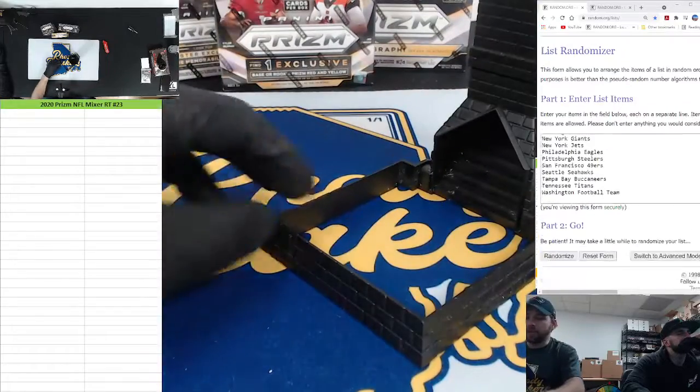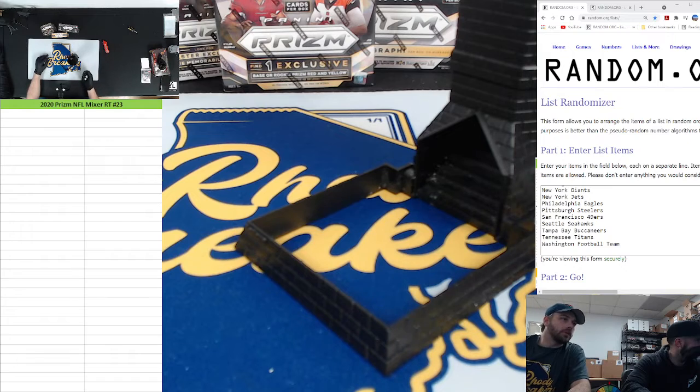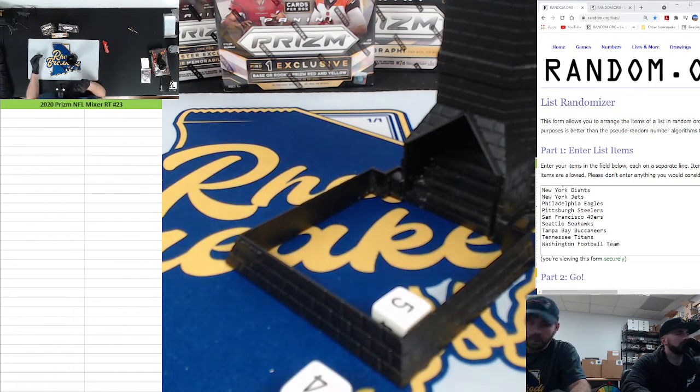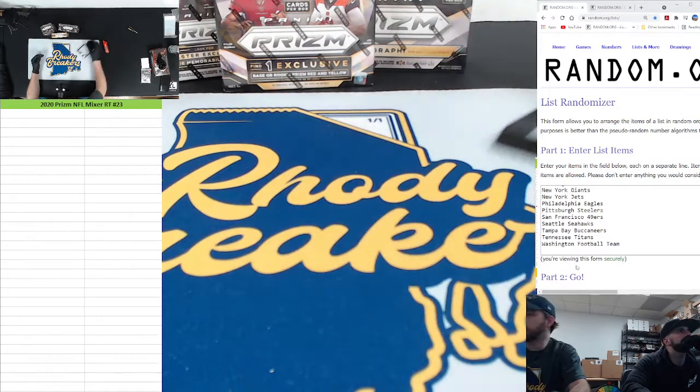Alright, we got random teams, 30 spots, two combo spots. I believe it's Atlanta, Cleveland, Carolina, New Orleans. Good luck in this one — here it is, gotta be above two, stay in the square. And that's why we say that — boom, re-roll, 10 times hard 10.